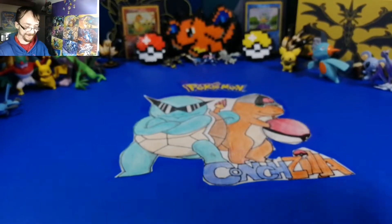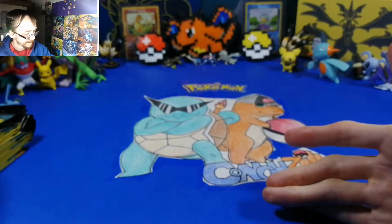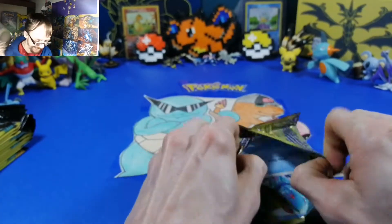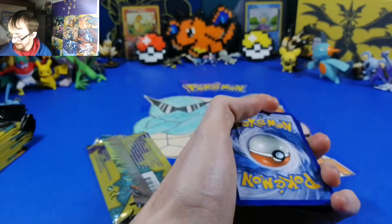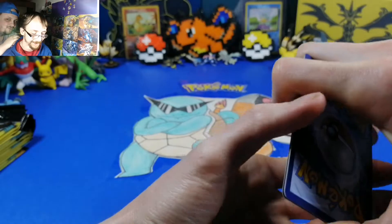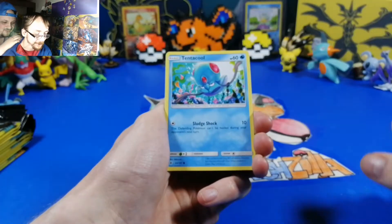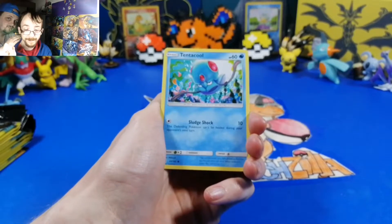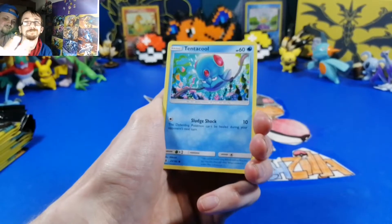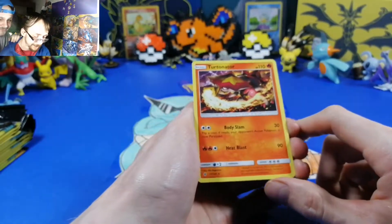Hey guys! Let me pull up my sleeves. I got 15 packs - this is going to be really good. Let's do it! Of course the Patrat - that's useless. Water Energy - technical. And a Turtonator, hey! I think I have the other one of them - it's a rare. Heat Blast is 90 damage, that's pretty cool. I think I'm gonna keep that to the side.